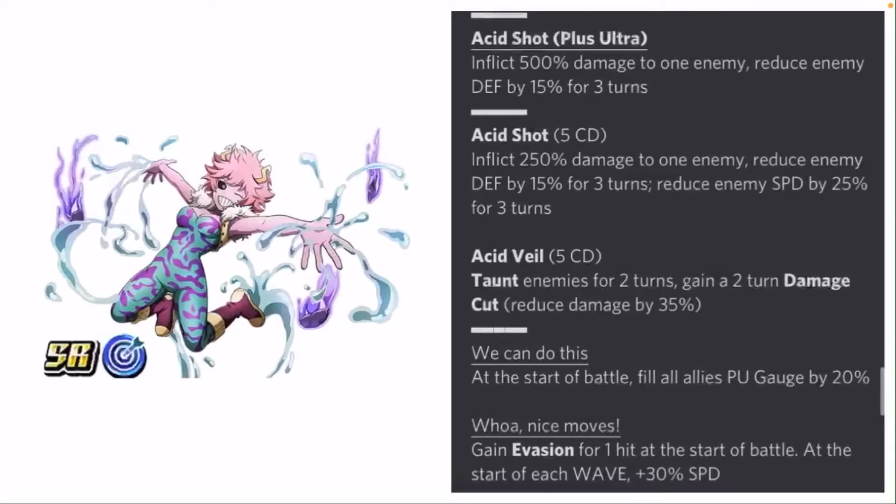SR Mina Ashiro's Plus Ultra is called Acid Shot — it inflicts 500% damage to one enemy and reduces the enemy's defense by 15% for 3 turns. Her first action skill, also called Acid Shot, inflicts 250% damage to one enemy, reduces enemy defense by 15% for 3 turns, and reduces enemy speed by 25% for 3 turns. That's not bad — if you're activating that with the Plus Ultra, you're getting 30% defense reduction. Her second action skill, Acid Veil, has a 5-turn condition: it taunts the enemy for 2 turns and gives a 2-turn damage cut reducing damage by 35%.